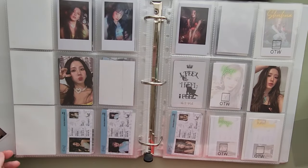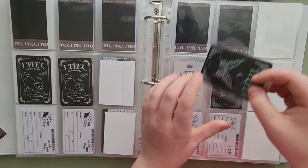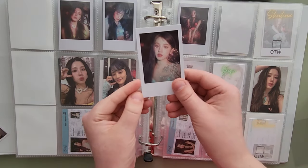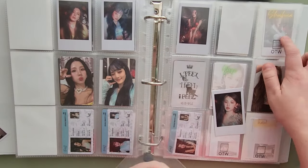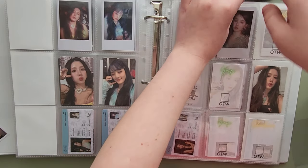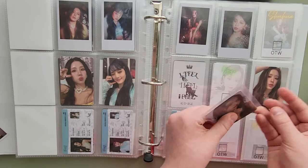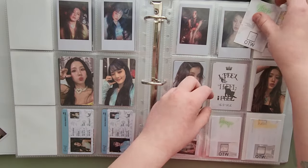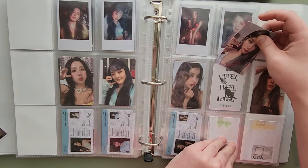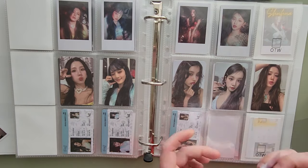For the butterfly version, I have this Mini selfie so we can finish up this page. And I have Oogie — so we're finishing the Polaroids. I didn't even notice that Shua just wasn't there — that's a filler. I also have this Soyeon, this Oogie, and Oogie's ID. How many times am I gonna say Oogie? Trust me, it's a lot.